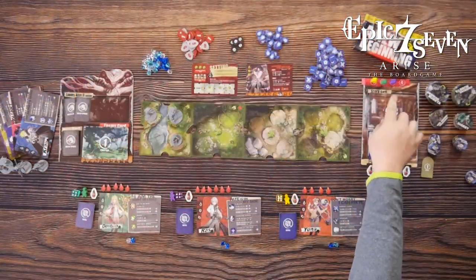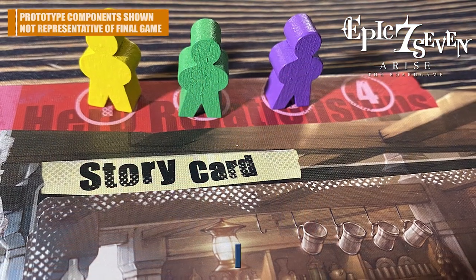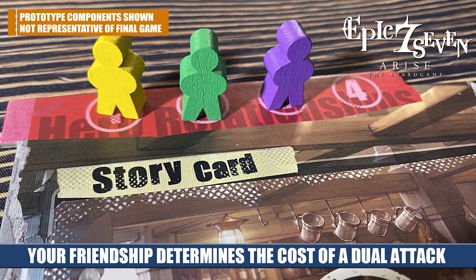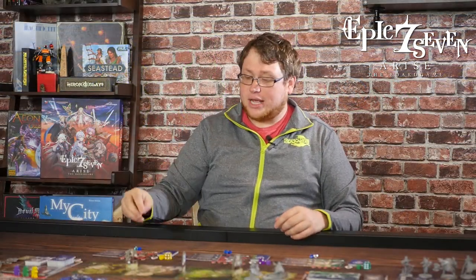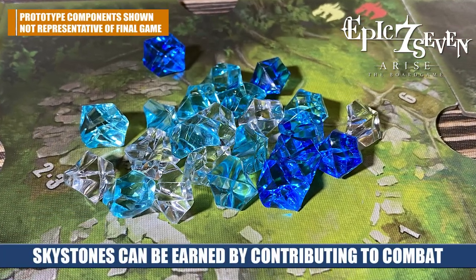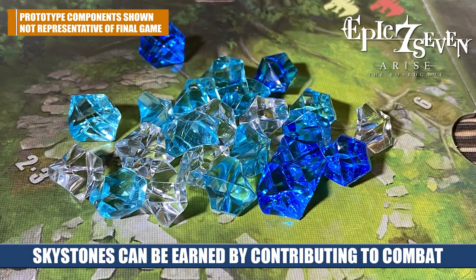One of the two meeples each character has is placed on the friendship tracker, which serves a variety of functions over the course of the game. The other meeple is saved for turn order when you get into combat. Each player also starts with one health potion and a number of sky stones. These sky stones serve as victory points — they can be spent but also saved and scored. The game is mostly cooperative, but if you want to determine a winner at the end, you count up total sky stones.